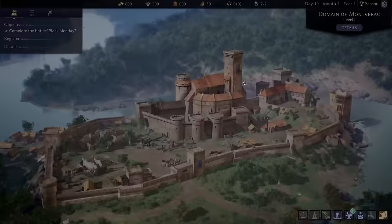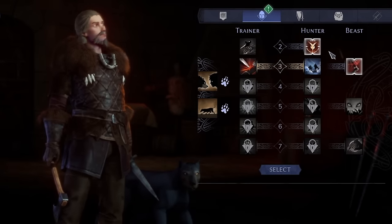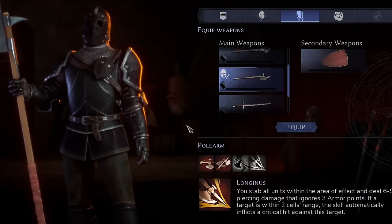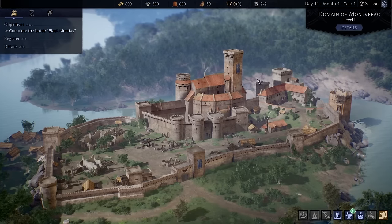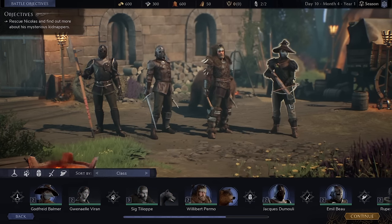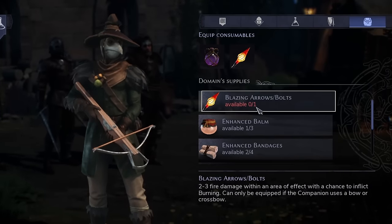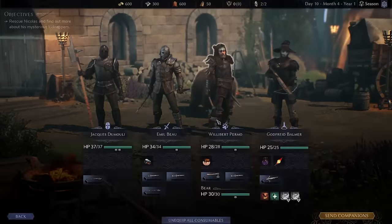The squad is back and they leveled up - we can choose skill tree paths and mix and match. The halberd is now upgraded to 6-9 damage. For the next mission I'm sending the halberd guy, the bear guy, and the crossbow guy since his weapon was upgraded. Equipping poison and blazing bolts for the crossbow; sword and dagger on another. Squad looking great - send companions.